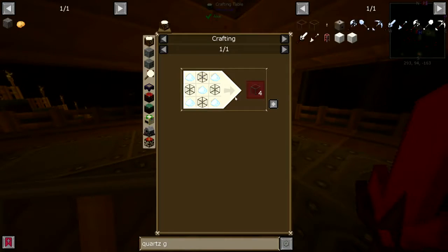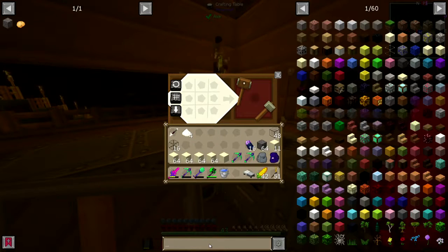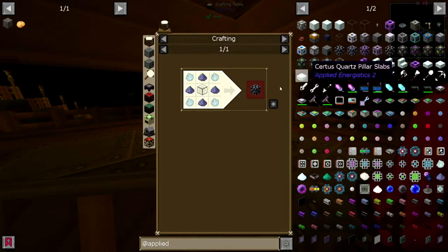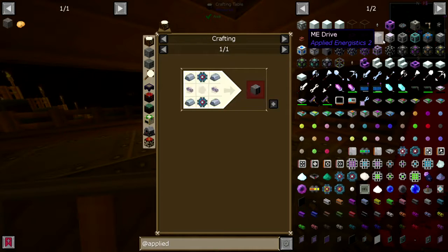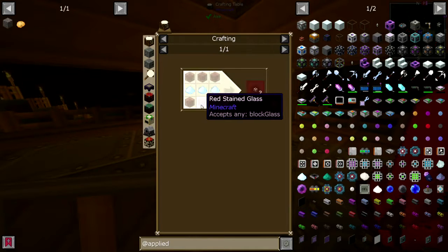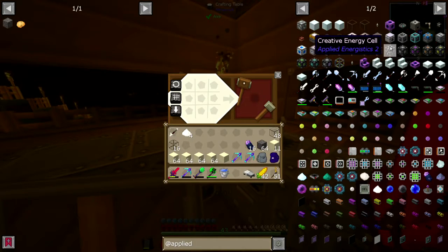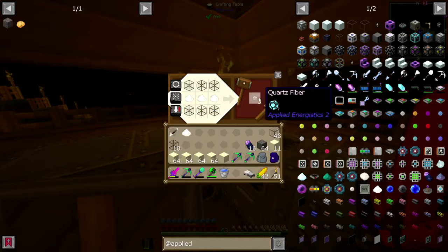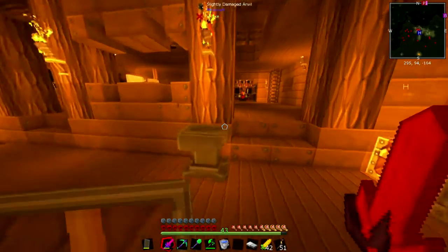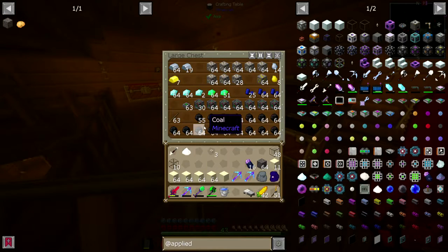It would help if I open that first. It's quartz glass with the dust and that. Is there anything I can use to make right now? Dust and regular glass. I will need those. I'll need more than that, but still. I need the redstone.